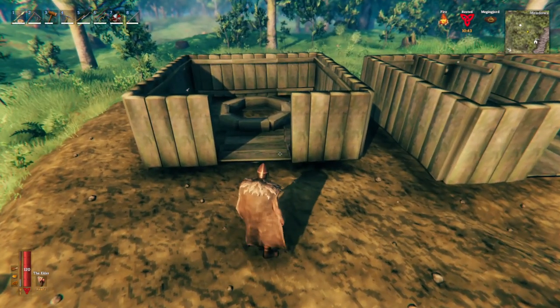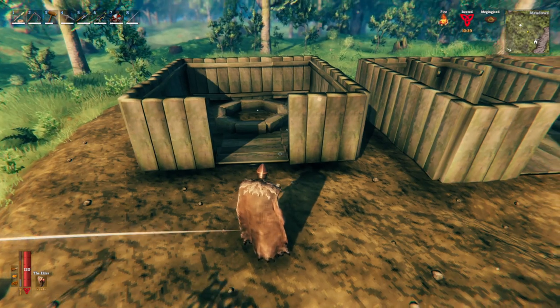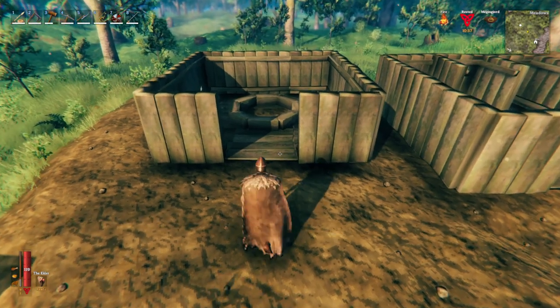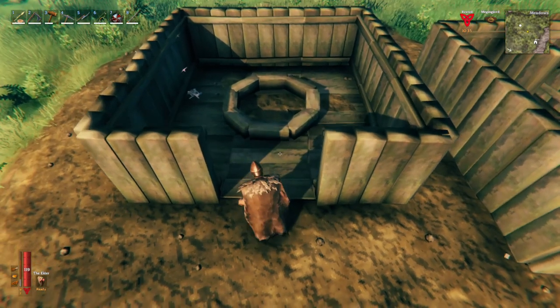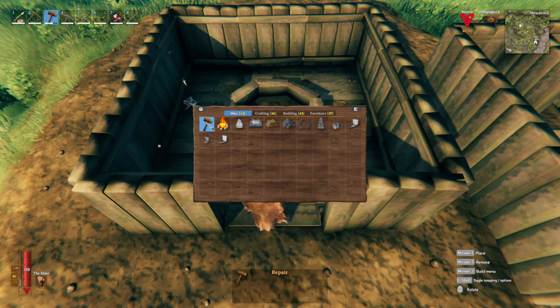Now that we have a basic understanding of how smoke escapes and how the campfire, brazier, and hearth differ in how much room they need to ventilate smoke, we can take a look at a couple of basic chimney designs. We'll go through three base designs and three top designs.